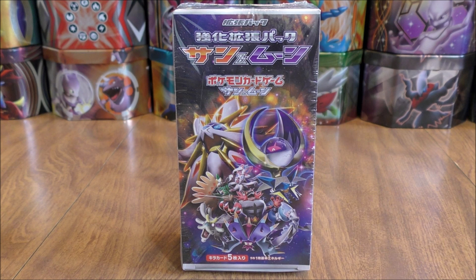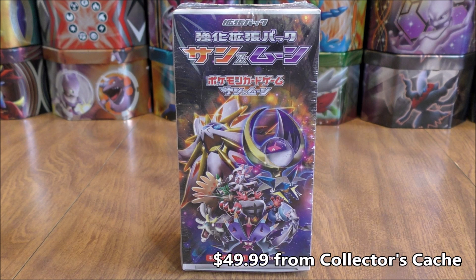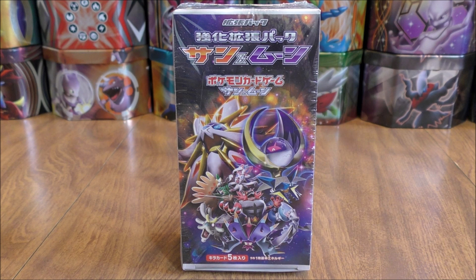You will see cards that are in both English sets, Sun and Moon Base Set and Guardians Rising, in this Special Expansion Set. Something to note with the cards in this set: all cards that are not Ultra Rare or Secret Rares are in Reverse Holo form. I did purchase this box from Collector's Cash for $49.99. There are, I believe, 20 Booster Packs inside this box with 5 cards per pack.